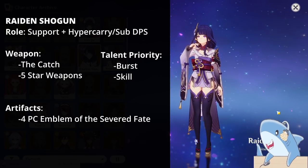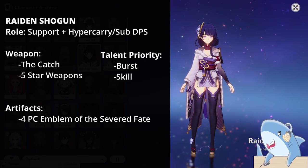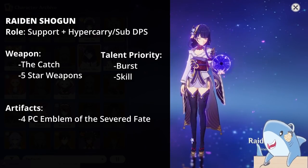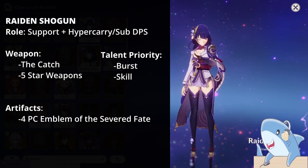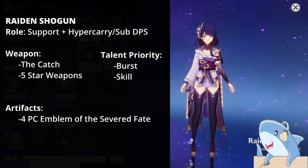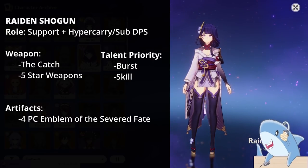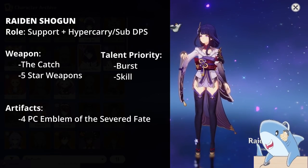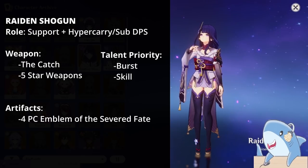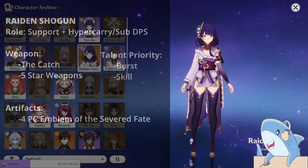For Raiden's talents, completely ignore her auto-attacks; focus on her Skill and Burst, leveling Burst first and Skill second. For Artifact Sets, there's only one choice: 4-piece Emblem of the Severed Fate. For the Headpiece, focus on Crit Rate or Damage. For Goblet, if using the Catch, run an Attack percent Goblet. For Sands, run Energy Recharge unless your ER is sufficient, then use Attack percent. If using Engulfing Lightning, an Electro Damage percent Goblet is generally better.